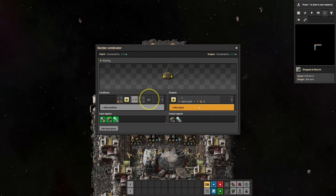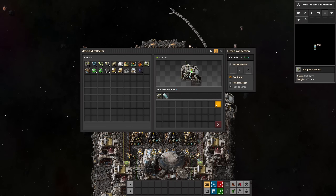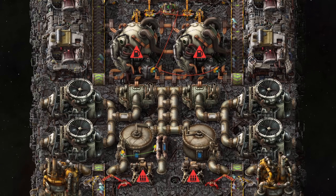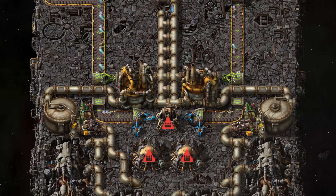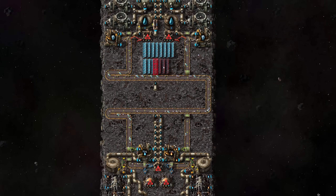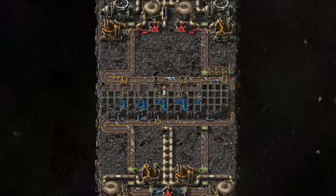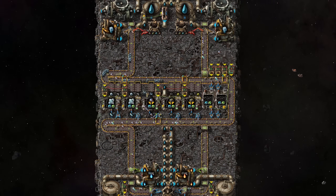I want 80 of each type on the belt. Asteroids don't stack, so there's no need for bulk or stack inserters. Before taking a look at asteroid processing, there's a pump to make sure there's always a minimum of over 8000 water for the nuclear reactor before it is available to the rest of the spaceship — that's over 6 minutes of water supply to make sure we don't black out, even if there's a lack of oxide asteroids. To initially start the reactor, you have to temporarily use a couple of solar panels. Let's add asteroid processing now: two crushers for oxide, one for metallic, and two for carbonic asteroids.